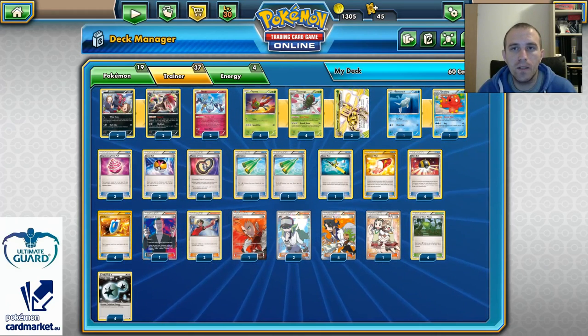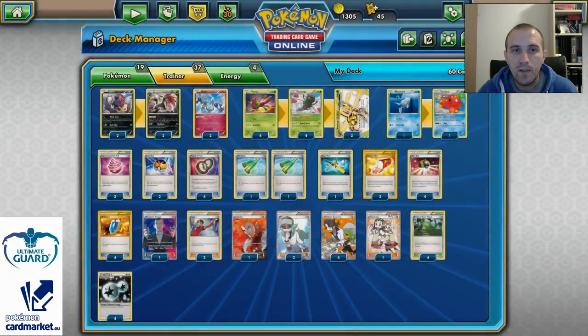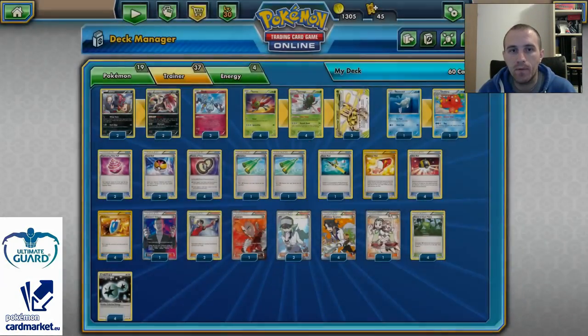From the item cards, I'm running 2 copies of Captivating Pokepuff because it's really good for Zorark. Captivating Pokepuff lets you reveal your opponent's hand and put any number of basic Pokemons onto your opponent's bench. In theory, you can just increase Mindjack's damage with a single Captivating Pokepuff.